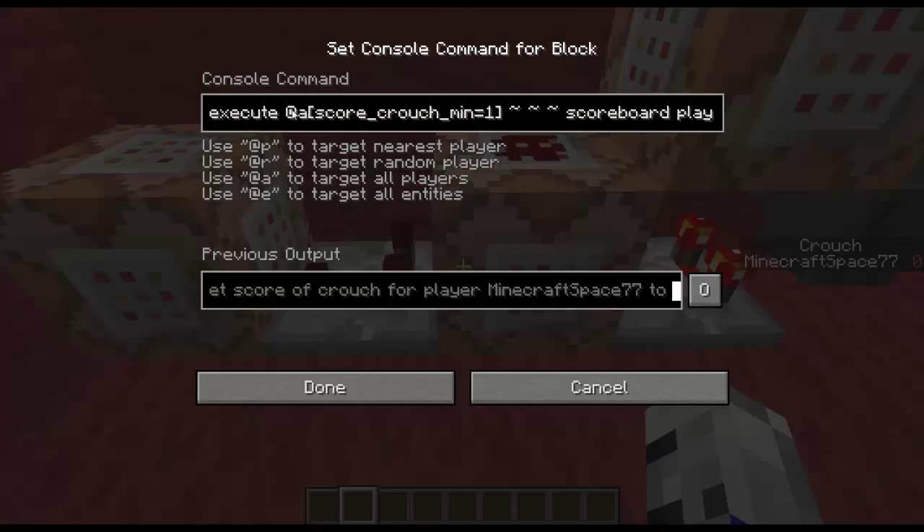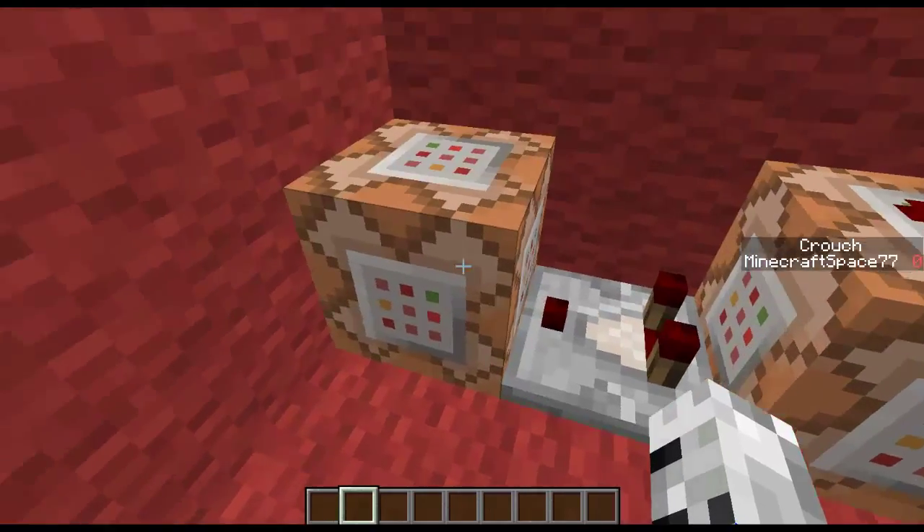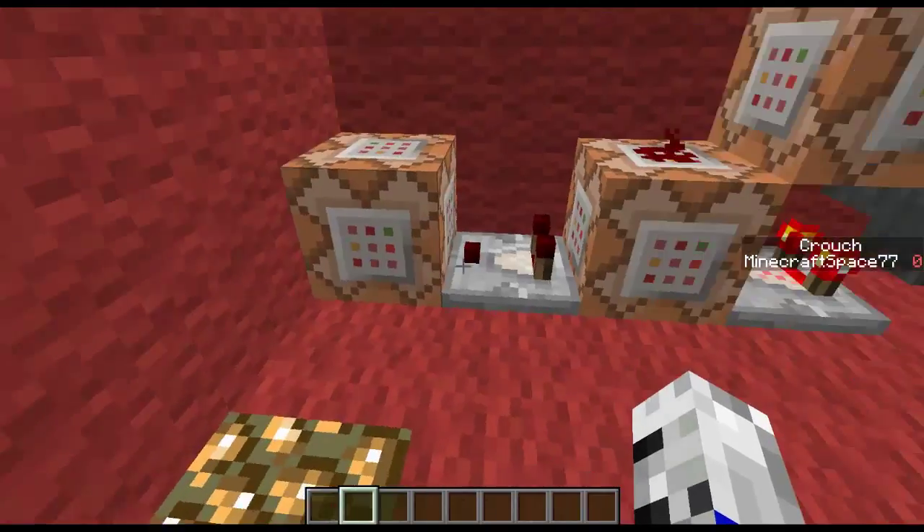Then I'm going to execute all players — it's got a crouch minimum of 1. Then I'm going to set the crouch to 0. When it does that, it's going to output a signal and do the commands that you want to do.